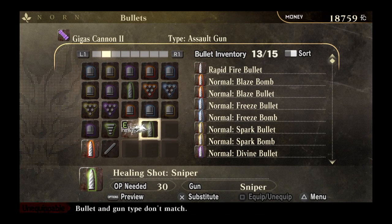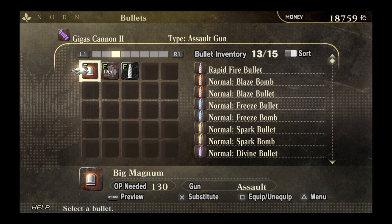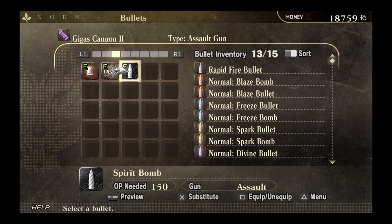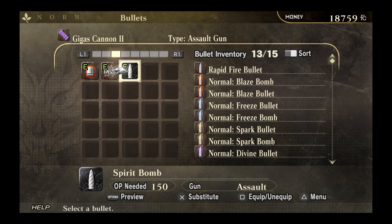We made a few bullets. Here are three of the bullets I made in the hour or so we spent. The ones I've made right now are Big Magnum, the Hadouken, and a Spirit Bomb. These all have varying degrees of simplicity and complexity.